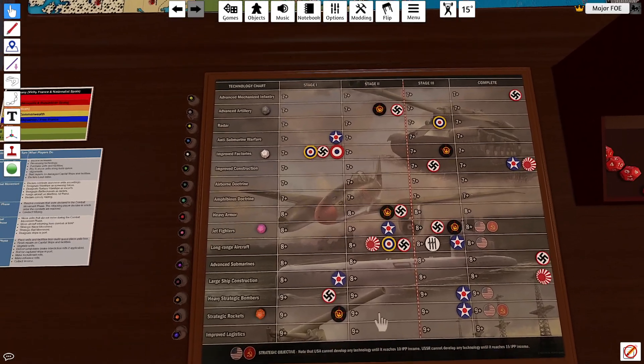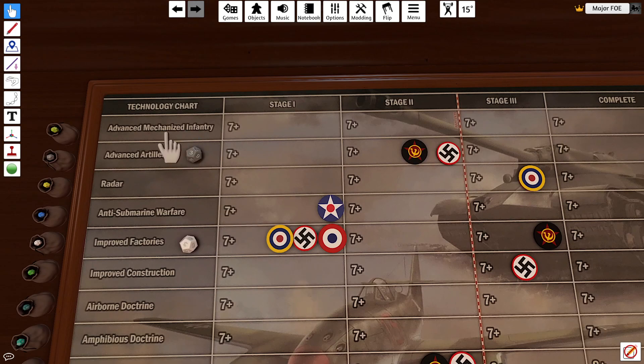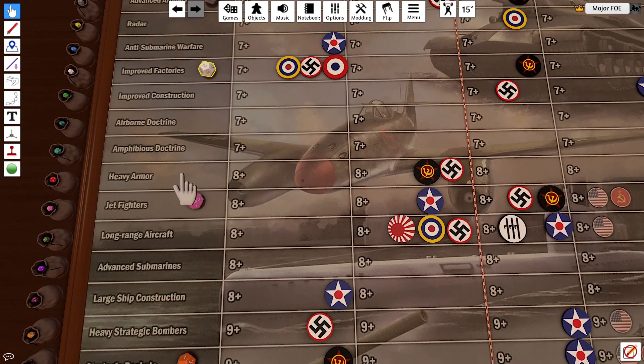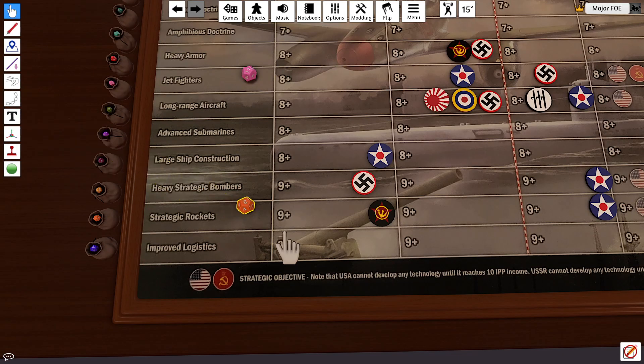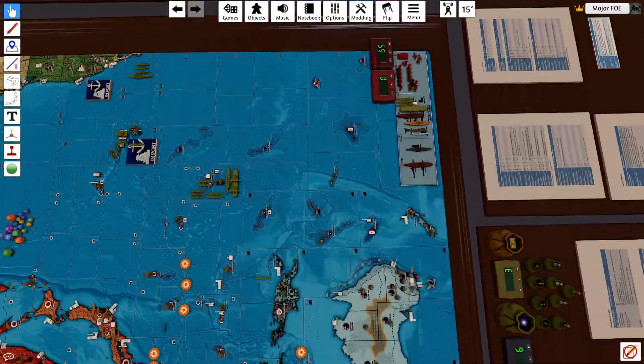Turn 11, Russia still has four tech rolls. We'll do Advanced Artillery at 7 or above — that's a 7, so it will advance to stage 3. Improved Factories at 7 or above — that's a 2, unsuccessful. Jet Fighters at an 8 or above — that's an 11, Jet Fighters has been finished. Finally, Strat Rockets at 9 or above — that's a 4, once again a miss. So 2 out of 4, better than what I've been doing.